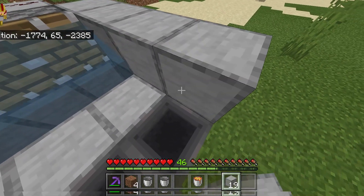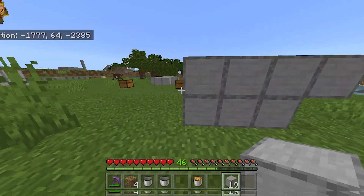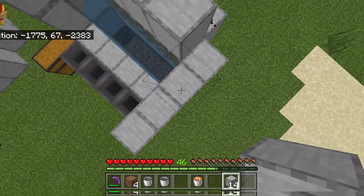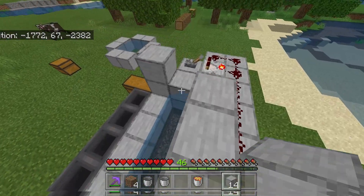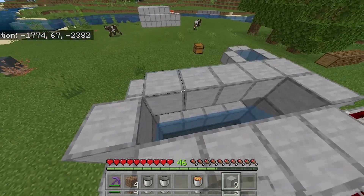Now place 2 more sets of 4 blocks just like so. The back of your farm should look like this. Then place solid blocks on top of your pistons, then 2 solid blocks on the edge of your farm, and solid blocks right here.